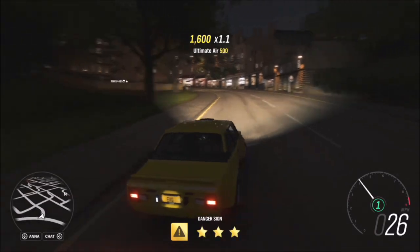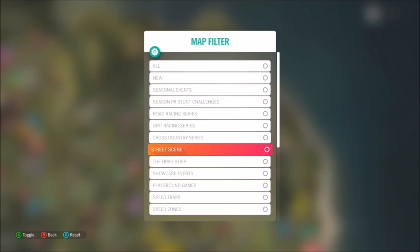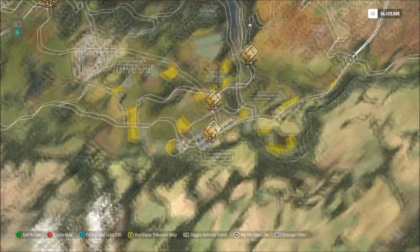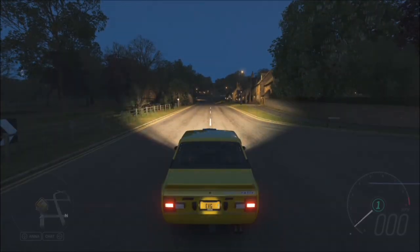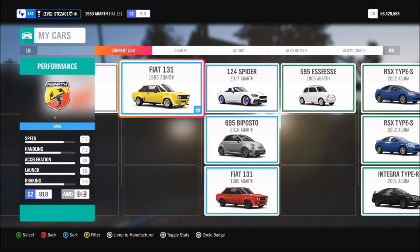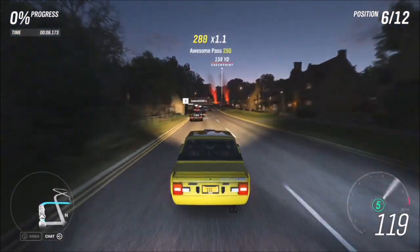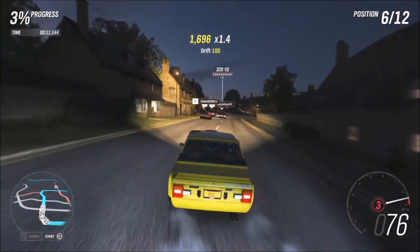The last challenge wants you to win two street race events. I've filtered my map to show just street scenes, which covers all the street races, and you can pick whichever one you want. I went for the Abarth Gate one at the very bottom by Broadway. You can use the same one twice or try two different ones — it's entirely up to you, as long as you're racing in the Abarth you've chosen for the challenges.